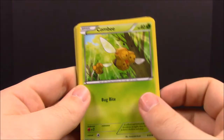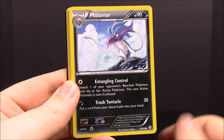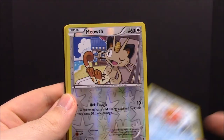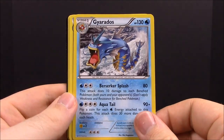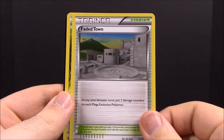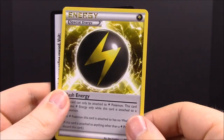Now we'll go with Ancient Origins. First up we have Acombi, Malamar, Larvesta, Golett, Magikarp, Reverse Meowth, Gyarados, Wim Scott, Fated Town Trainer, Special Energy Trainer of Electricity. Then we have our other Ancient Origins pack.